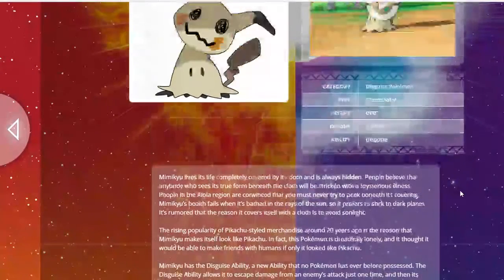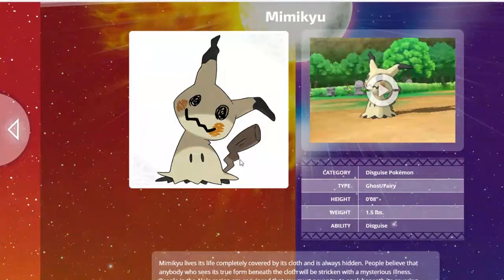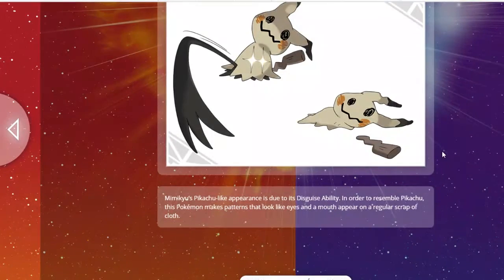The lore behind Mimikyu is that it noticed the rise of popularity in Pikachu figurines over the last two decades and it wanted to be loved, so it disguises itself as a Pikachu using a rag and a stick. We don't really know what it looks like underneath, but when Sun and Moon comes out and it gets hit, we'll see the actual Pokemon beneath the costume. Those two eyes are the eye holes, it's black underneath, and if you scroll down you can see more pictures — there's its eyes and a claw coming out.